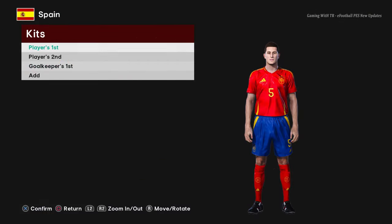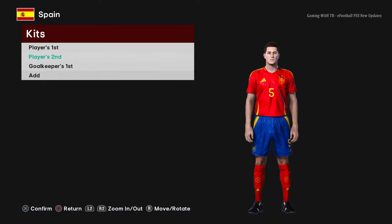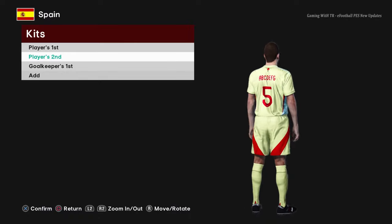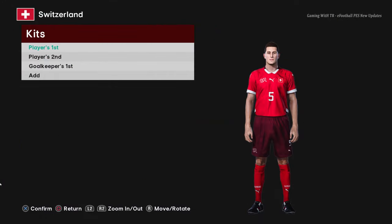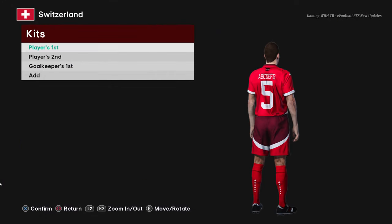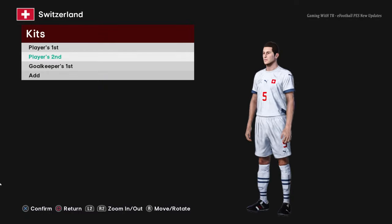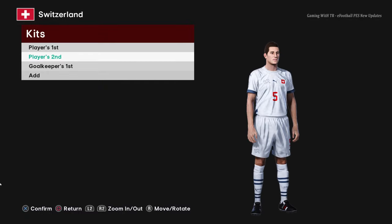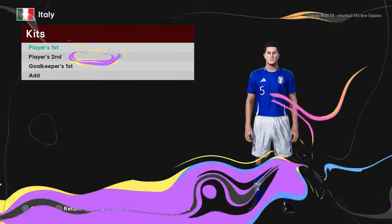Here is Spain — this is the home jersey of Spain, and here is the away version, that's pretty cool, and here is the goalkeeper version. Next is Switzerland — this is the home jersey, here is the away version, it's all Euro 2024 themed, and here is the goalkeeper version.